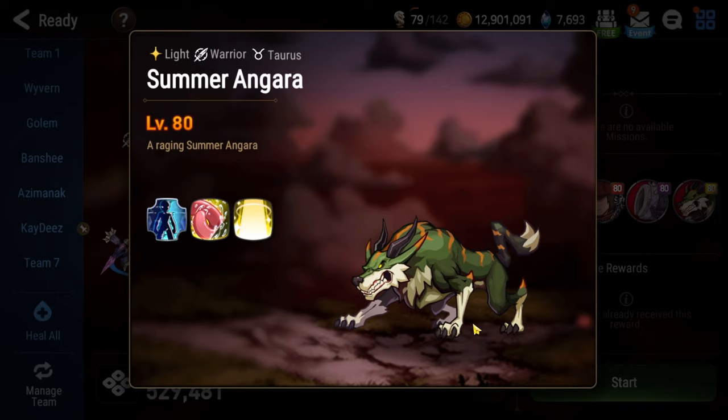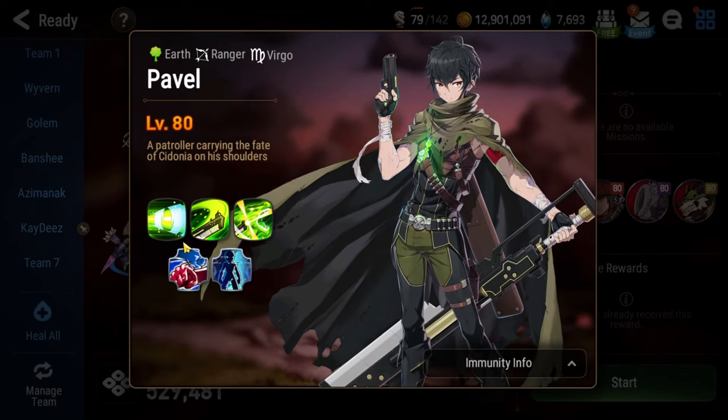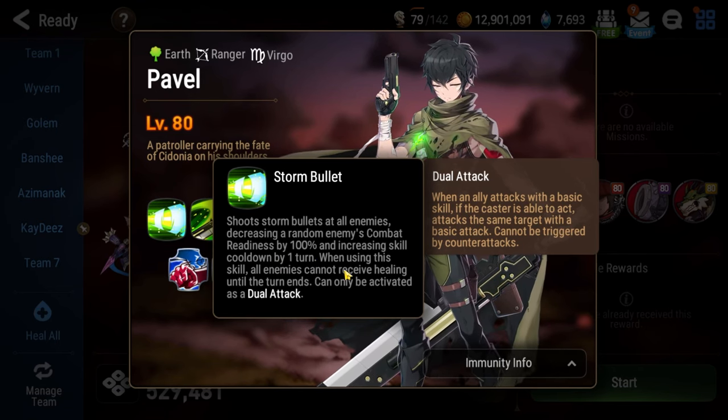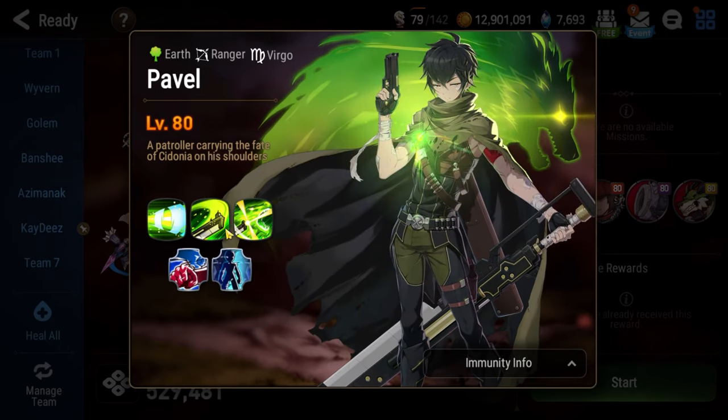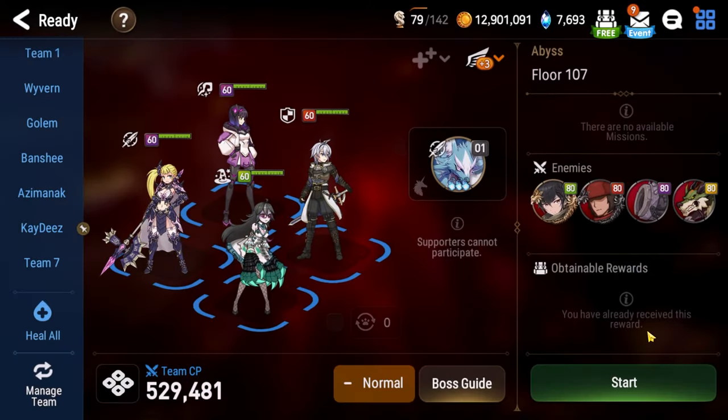Pavel is accompanied by Summer Angara, who is a really obnoxious add. His ultimate gives buffs to Pavel — bad because it buffs his ultimate. Summer Angara's basic attack steals buffs from our team and gives them to Pavel. Again, that's bad because of Destructive Pursuit. Every time he goes for a basic attack, it triggers a guaranteed dual attack with Pavel using Storm Bullet, which is an AoE attack that increases your entire team's skill cooldowns. Big AoE damage when you already can't heal freely from Crisis Response is obnoxious.